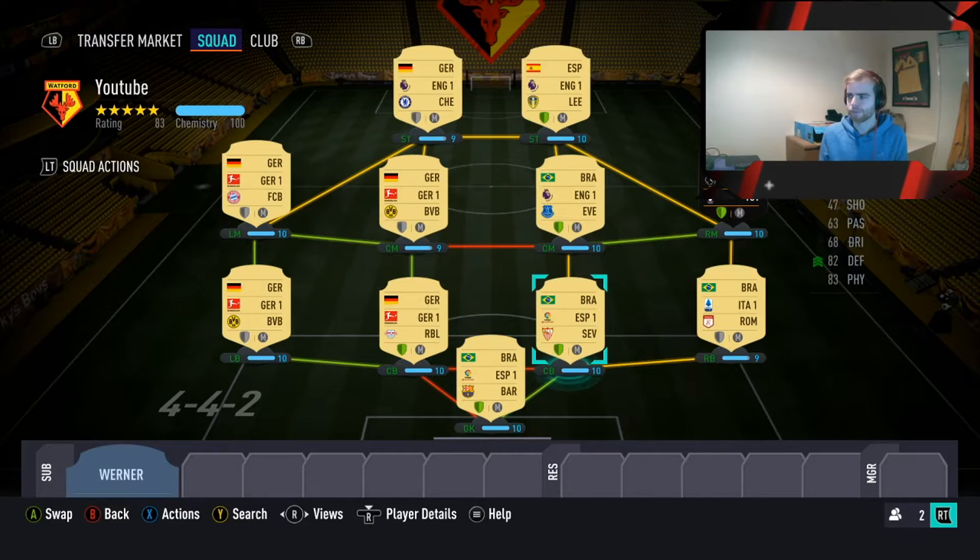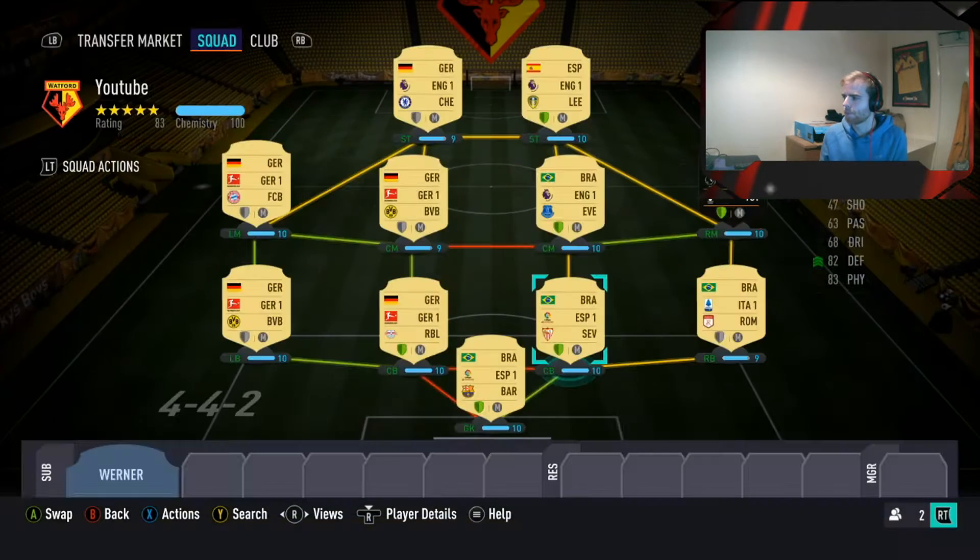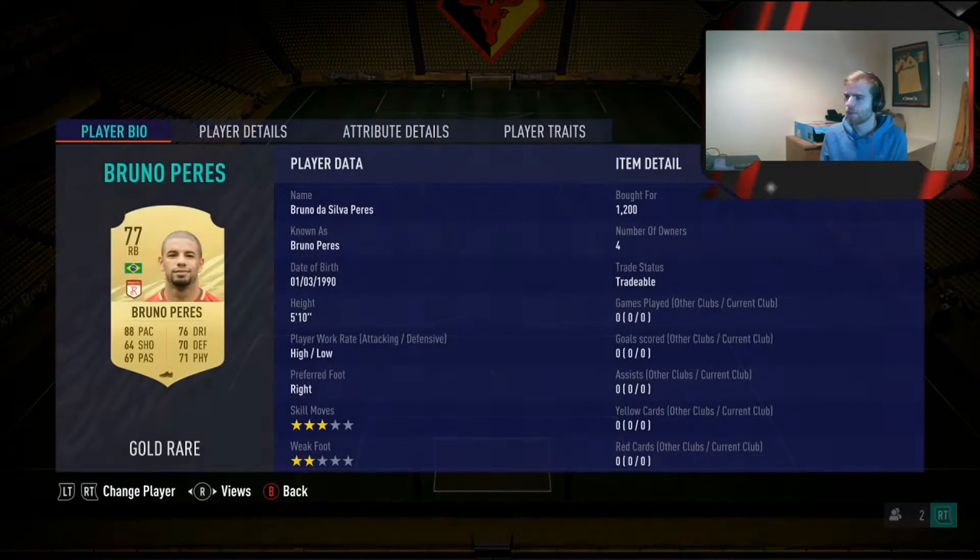Next to him we have Diego Carlos: 77 pace, 82 defending, 83 physical - a very solid card for his high defensive work rate. You can pick him up for 4k on PlayStation or 4.8k on Xbox.